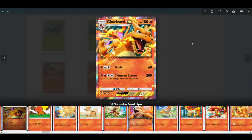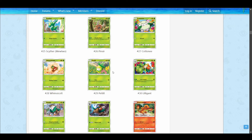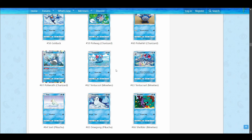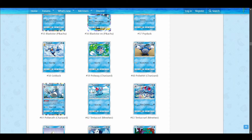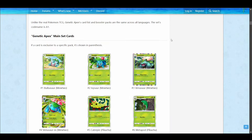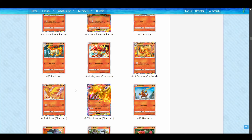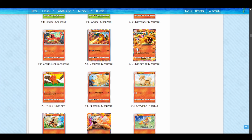The other attack is Crimson Storm, which is essentially the same as Charizard's Fire Spin. They both cost Fire, Fire, Colorless, Colorless. So presumably you're just playing a Fire deck if you're using this card. Fire Spin on the single-point Charizard does 150, which is solid — it has 150 HP as well. It's one-shotting most Pokemon, even tanky ones like Poliwrath, Blastoise, and Venusaur with weakness. It won't one-shot Venusaur EX or Blastoise EX, or another Charizard EX.